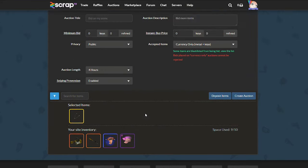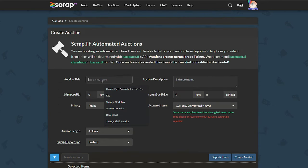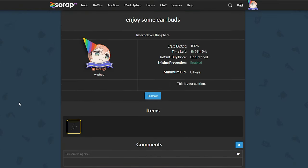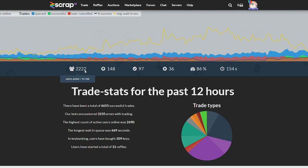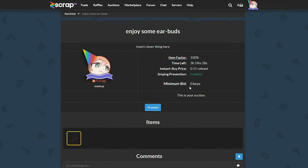Moving on to the next item, we got some earbuds, which are priced at seven keys and around 38 ref. I've gone ahead and set the auction up. This time I put the minimal bid to zero and the insta buy at 0.11. We still have over 2,000 people looking at the site. The minimal bid appears at zero keys — if you put zero ref as the minimal, it just defaults to zero keys.